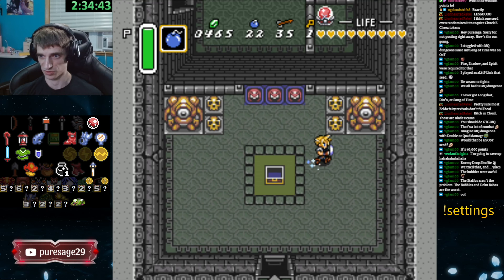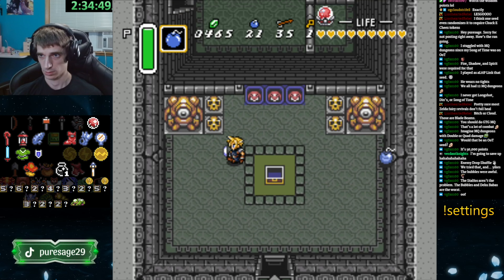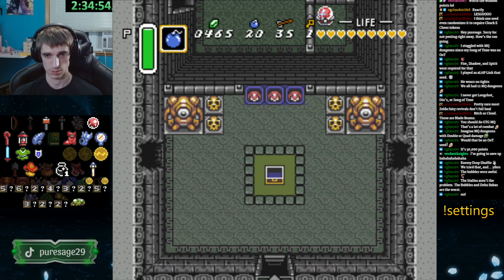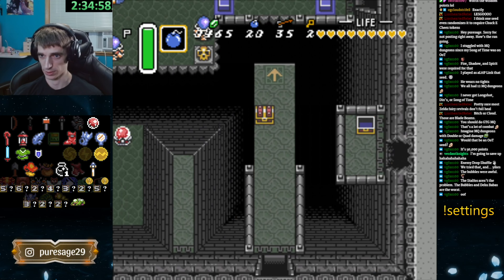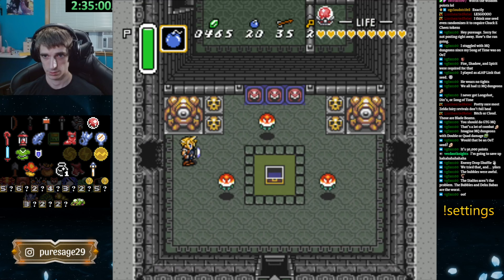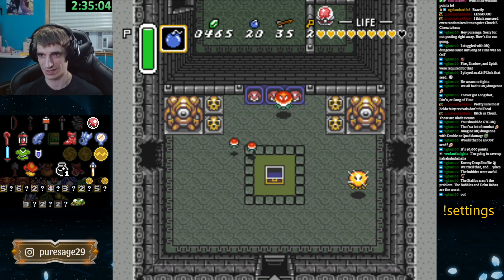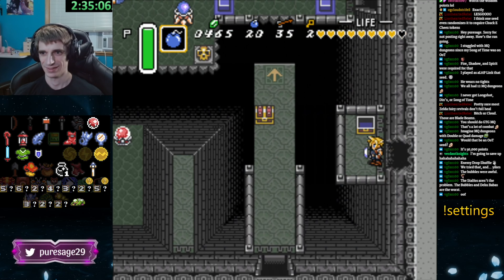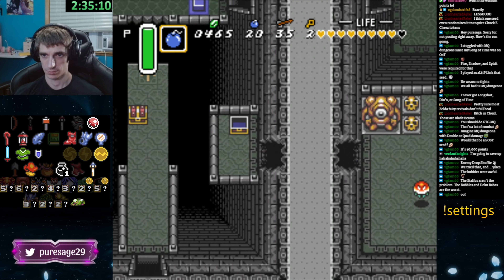What about the cracked walls here? Both of them are bombable. The right is fairy, so if you don't care about the fairies you can skip it. Left is — treasure chest. Yes, I want that. Key. And that's what we need. Probably want to do this. Do we just want to warp? It might still be better to warp. Yeah, just use the magic mirror.